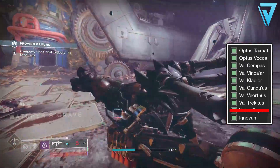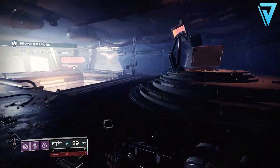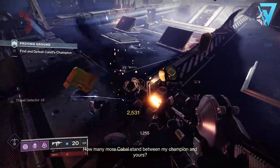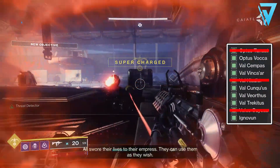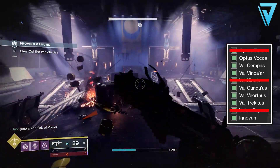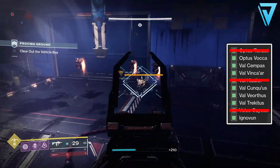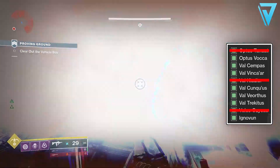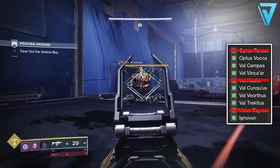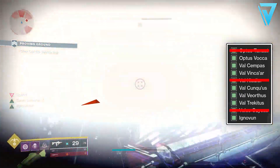Valis Osisus is a key mechanic for the strike itself, so he is impossible to miss - if you don't defeat him you won't even be able to get inside the land tank to complete the strike. He's the same enemy each and every time, so he is almost a guaranteed target each time you jump into Proving Grounds. As you work your way through the strike there are no further VIPs until you get to the tank room. There are two phases inside this room and each phase can spawn up to two VIPs. The first phase is when the interceptors spawn, and this has a chance to spawn two VIP targets - one of those is called Val Cladior, who spawns on the left hand side of the room at the same time as the interceptors.